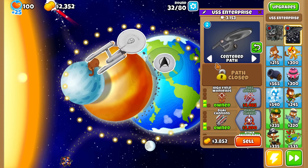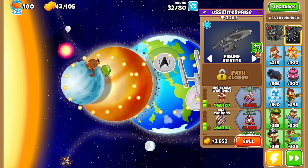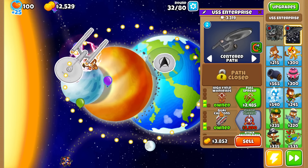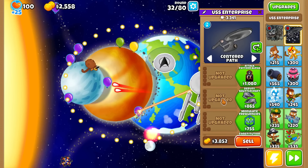This thing has the targeting of monkeys — you can do figure eight, center path, figure infinite. You can also reverse the path of the USS Enterprise. Now let's take a look at the classes and what each of them has to offer.